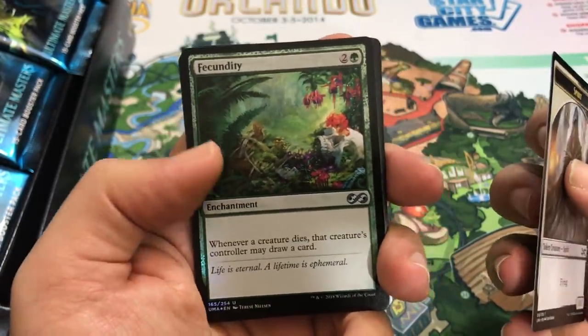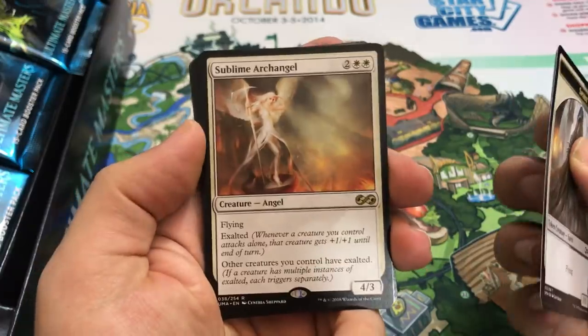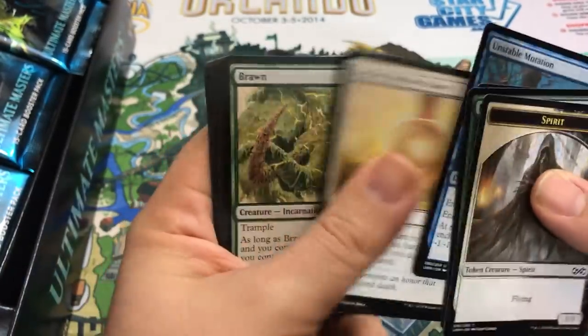Our first foil, of course the foil in every pack - Fecundity. That's kind of cool. Sublime Archangel is our first rare. All right, nice.